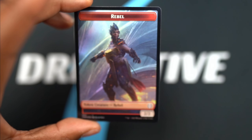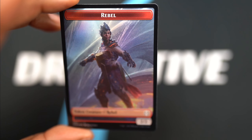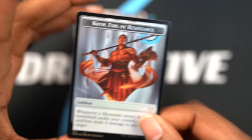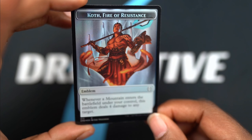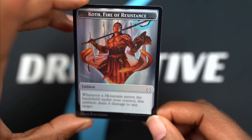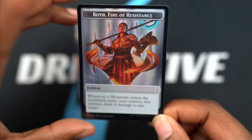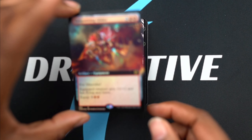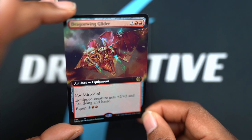Let's take a look at these cards - these are some really cool-looking cards. I like that they're foil, this is cool. The rebel looks like it's wearing mountain armor. There you go - Koth of the Fire, and the emblem for Koth on the other side. Really beautiful, I like it. Dragon Wing Glider - it's like an actual goblin on the glider trying to fly around everywhere.